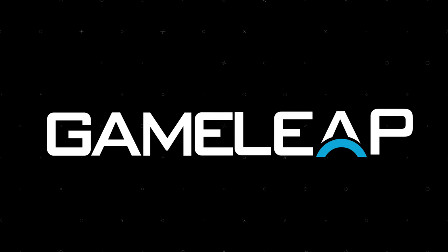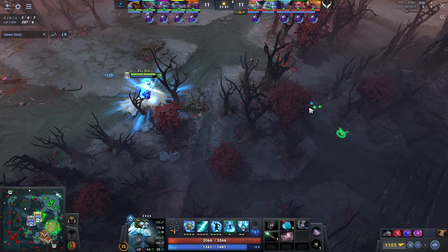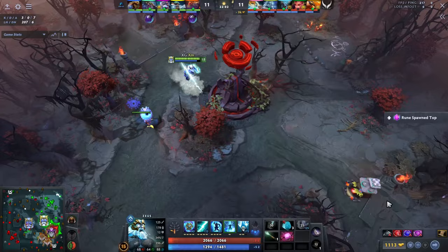Hey, what is up guys, it's your boy Speed here. Today we're going to be talking about arguably Dota's best hero right now, and I actually kind of believe that. I think the current place of Zeus is genuinely insane. This hero is obscenely reliable — it has one of the most stable laning stages in all of Dota, and its scaling is very easy to execute and very potent.